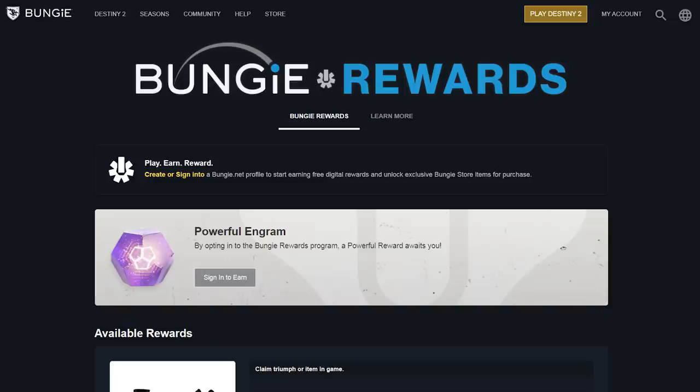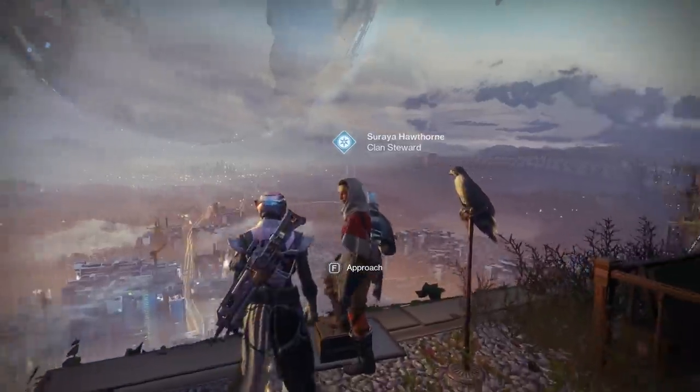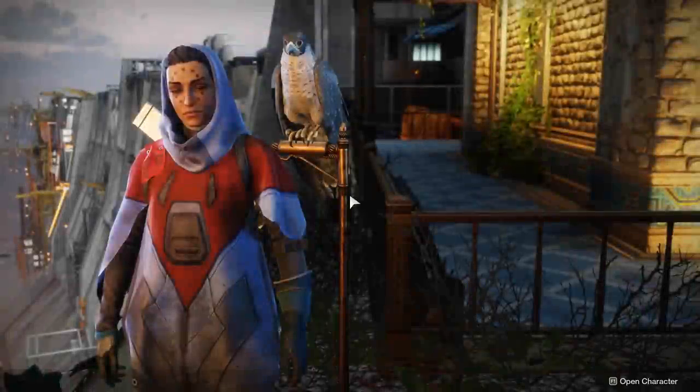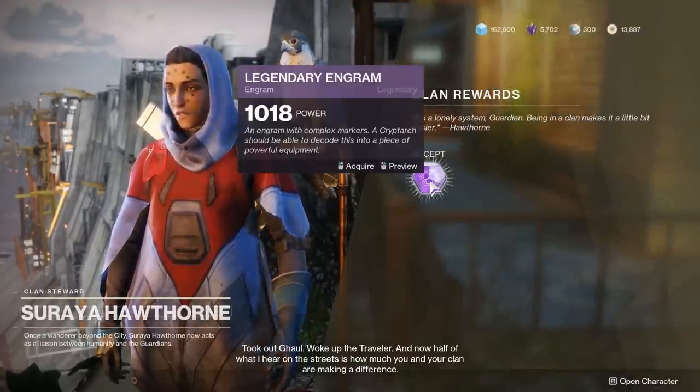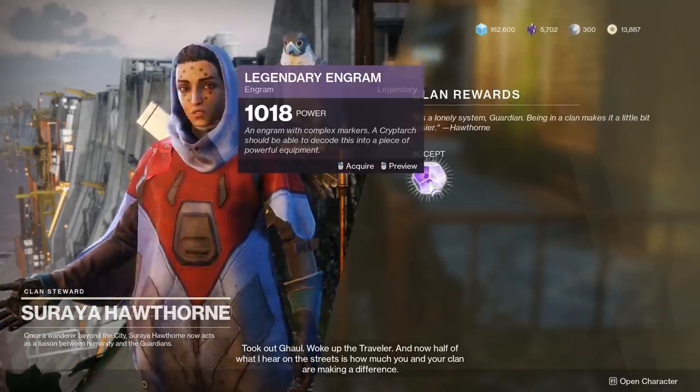Here's one that not a lot of people know about: by going to Bungie.net/rewards and opting into the Bungie Rewards Program, you can claim a one-time powerful engram which will be sent directly to the Postmaster the next time you sign in. I'm being completely serious — free engram! You can't claim it every week, but you should definitely go grab that one right now. Next, you have your Clan Rewards powerful engram, and we are now reaching Tier 2 of powerful engrams, which drop slightly stronger than Tier 1 powerful engrams.